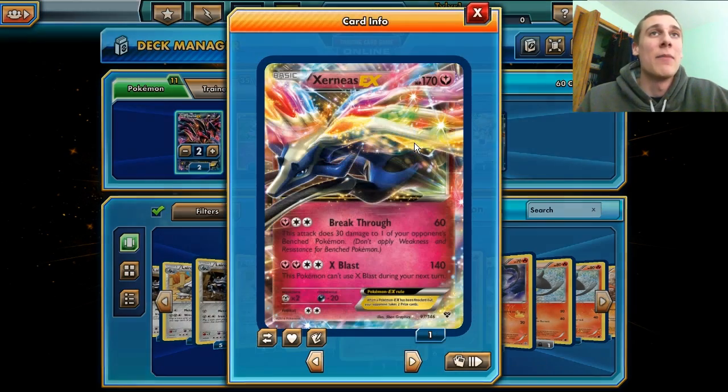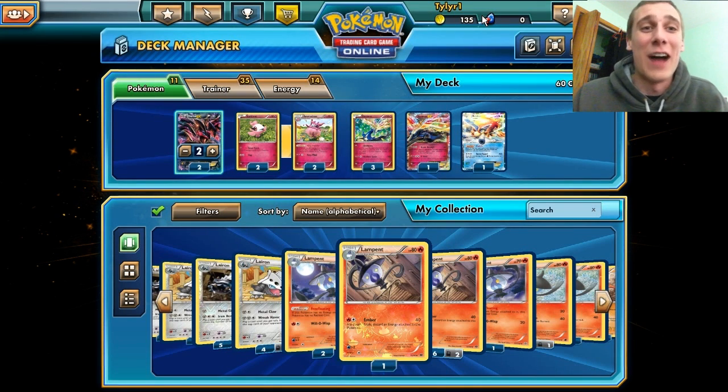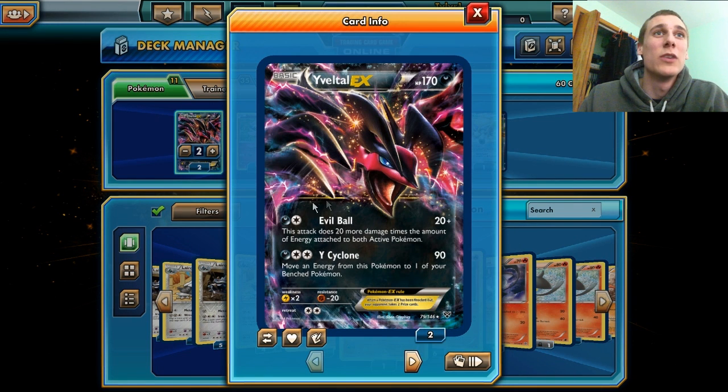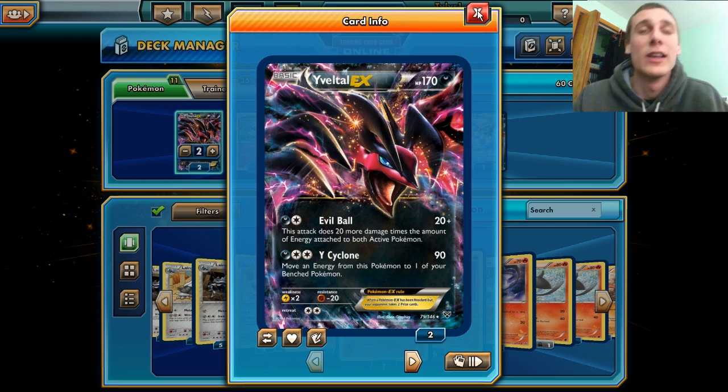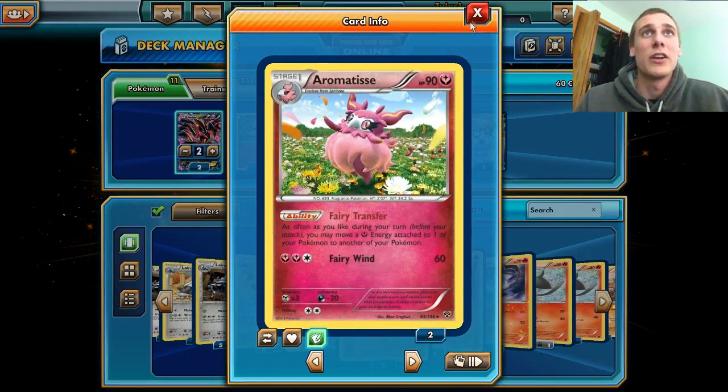They're kind of cool, but kind of not at the same time. We got these two guys as the attackers. I only have two of the Yveltal and one Xerneas EX, because that's all I got from the pack opening a couple videos ago. But it works fine — I still need to get more cards yet, but this works for now. Basically, we use this guy because he does 20 damage, plus 20 more times the number of energy attached to both active Pokemon — so it's like the Mewtwo. It does a buttload of damage if you can play your cards right.